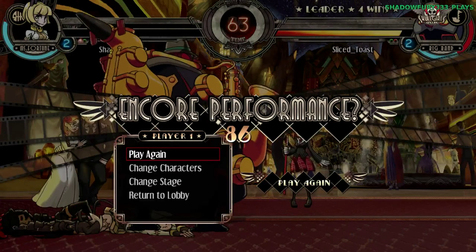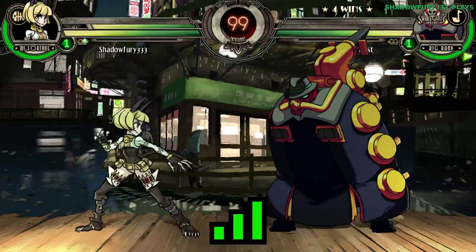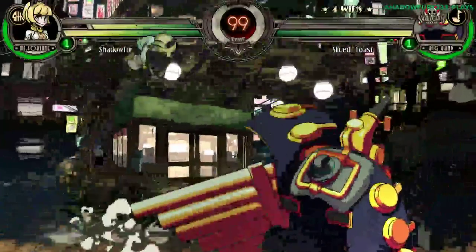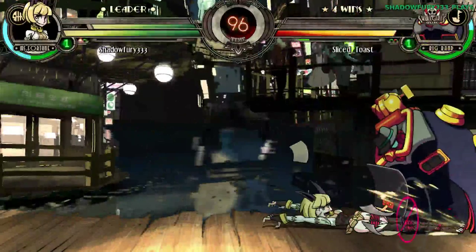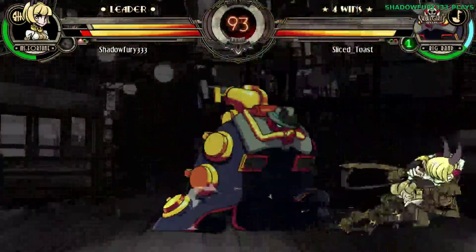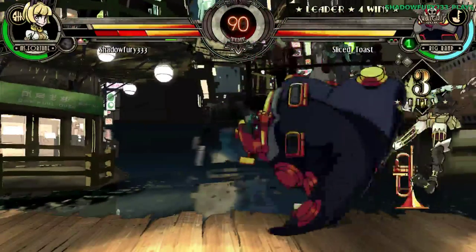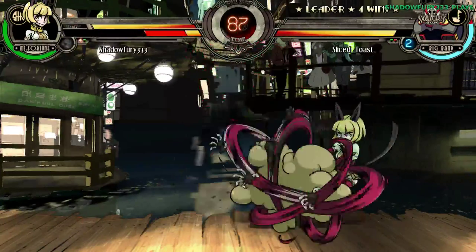I don't even know if I know how to do it. The only thing I know is the beat extend off a block, but even that's kind of finicky. Let's try playing normally and then see if I can just incorporate that. That was a demonstration of how not to push block or cancel, as it led to me getting into a really bad position.